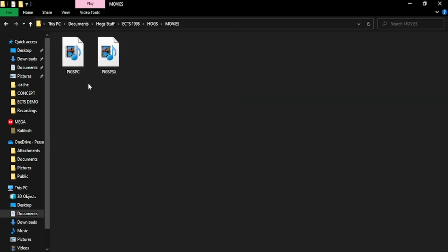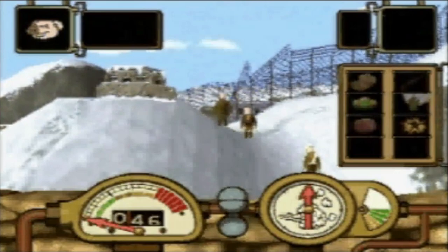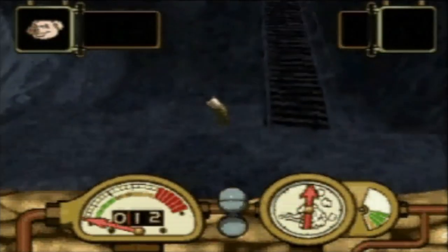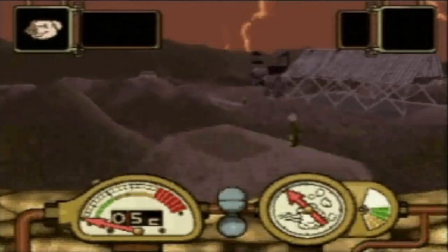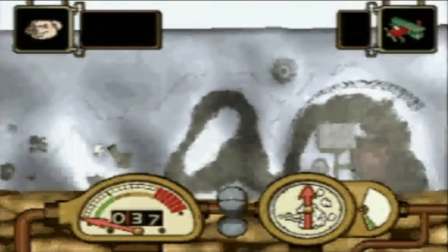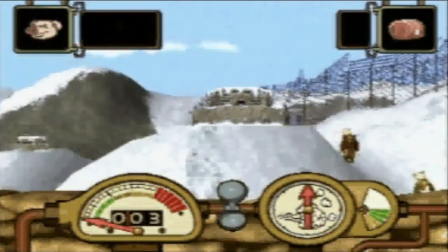We're going to start with the movies, because in here we have two — for the PC and the PlayStation. We'll start with the PlayStation one, because that one is less interesting. This is the earliest PlayStation version of Hogs of War — it was the scary, clunky phase where the pigs look terrifying and the game wasn't really functional. There was some basic implementation with certain weapons, you could move around, the basic features were there, but gameplay just didn't exist.